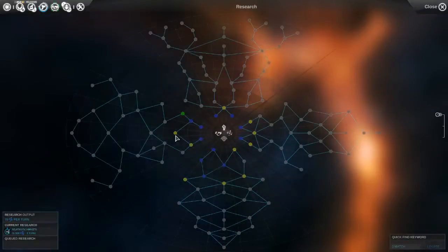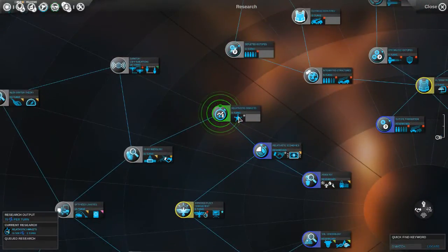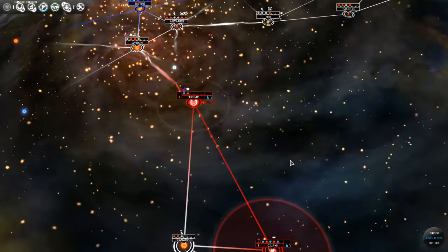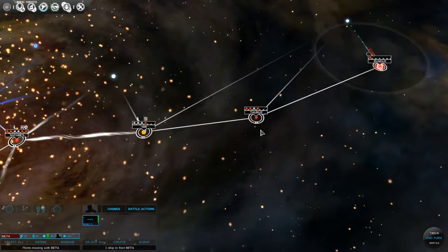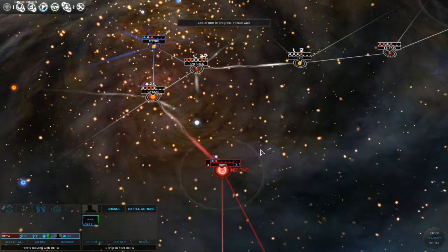Our research - if you remember from last time, we decided to go with relativistic markets so we could set up some trade routes once we have that going. Our planets are doing good. Our scout over here is exploring the vast reaches of outer space. So we'll go ahead and end the turn.